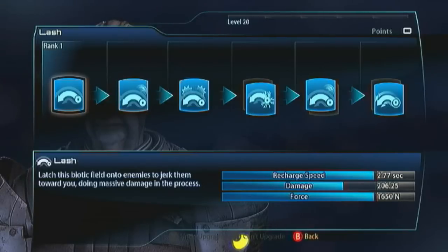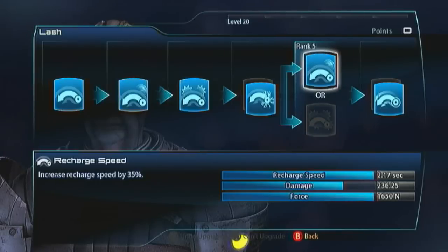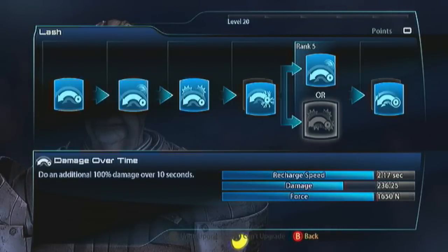Go with Detonate for the first evolution, and in the same respect, get yourself the Recharge Speed so you can use them as frequently as you need. Recharge Speed is going to be very important in this build. The damage over time just really isn't that special — it's another 230 damage over 10 seconds. If it's taking you 10 seconds to kill a single target, you're doing it wrong.